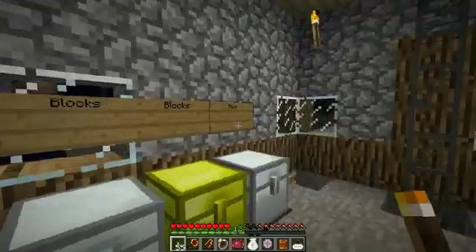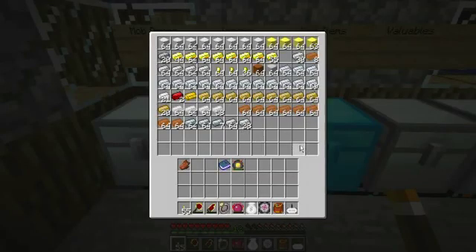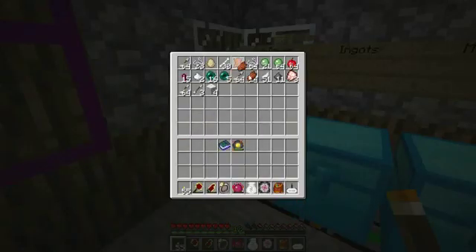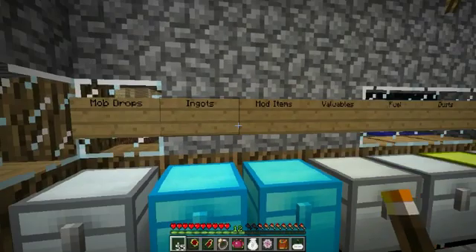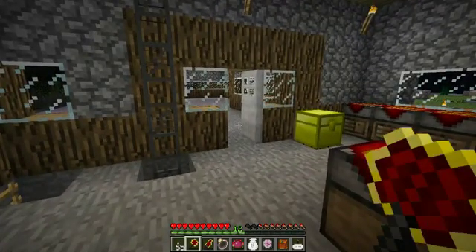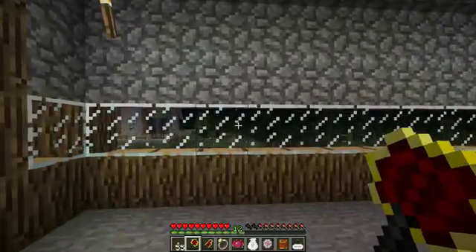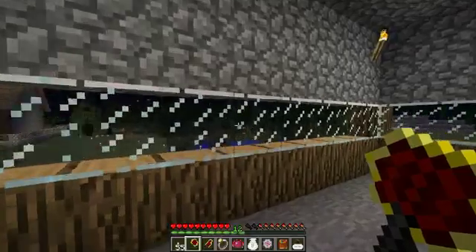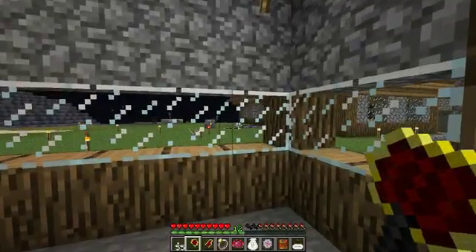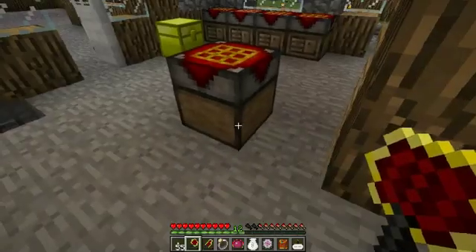Not much else other than extensive amounts of mining — a ridiculous amount. Let's have a look in my chest right now — you can see just how much mining has gone on. I went through the phase of gathering the dark matter, and we had dark matter tools for a while. I made a whole set and even some armor, so I was going around in a dark mysterious-looking suit of armor for a while. Then we moved quickly past that into the red matter tools once I gathered up enough red matter.